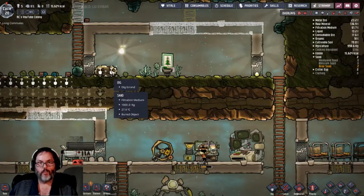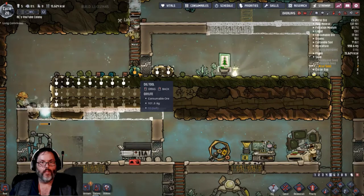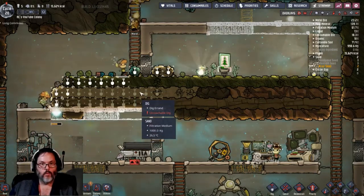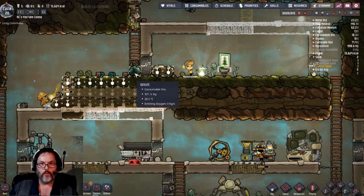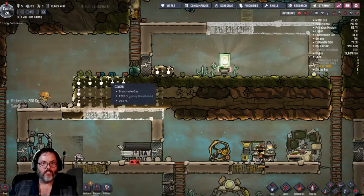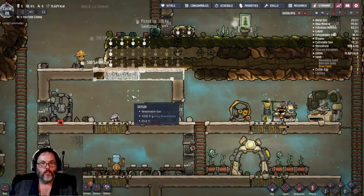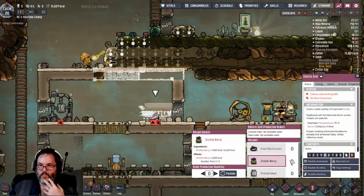We haven't gone up there to dig those - I bet it's unreachable, I'm going to have to dig that out. Oh no, I don't have to - it doesn't look like it's excreting anything but it's not emitting any oxygen. Wonder why. We do have some oxalite here. Micro musher - gristleberries, let's do that, that's a plus one, so let's do that forever.